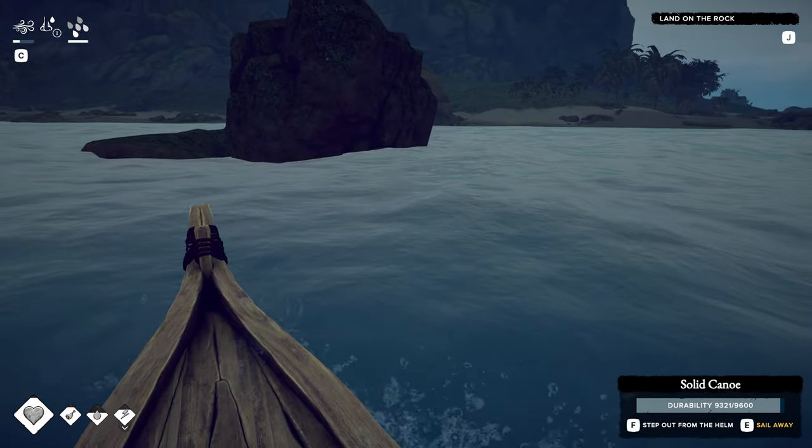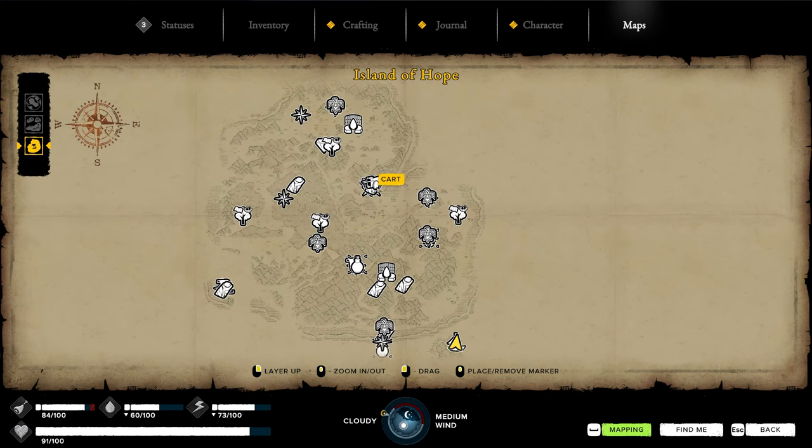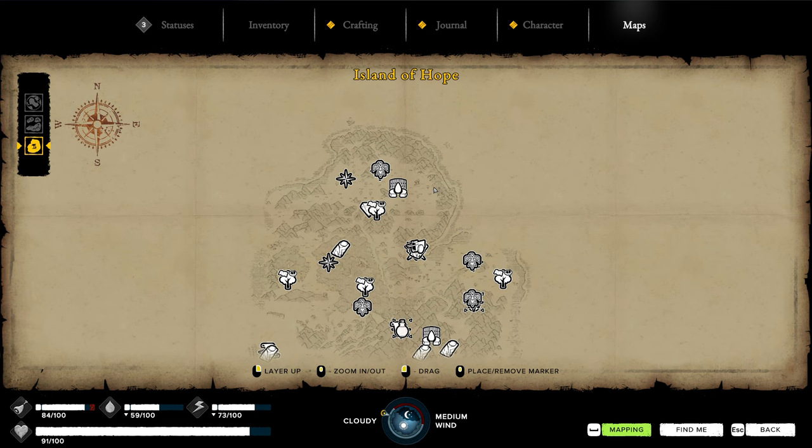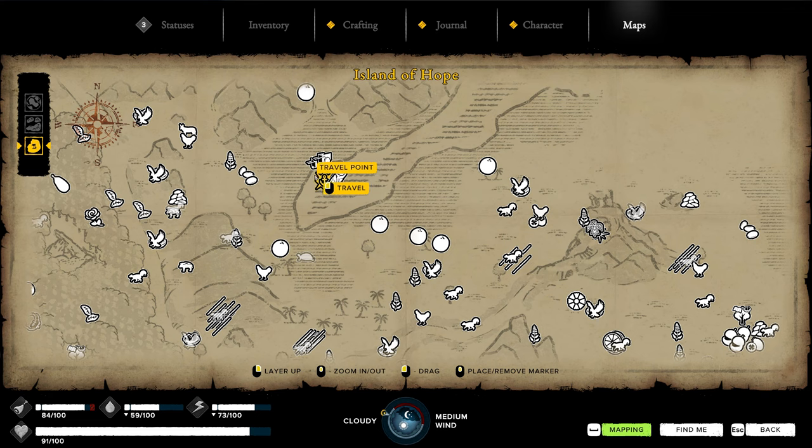We got two pieces of the red algae - we should be fine. What did that unlock? That's the algae ointment - at least we have two pieces in case we want to make it. That's probably used whenever we find a swamp biome. We should be able to head back easily by just transporting. I want to make the bow and test it out today.